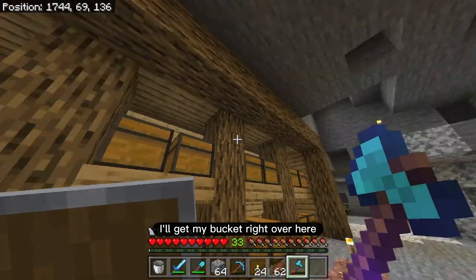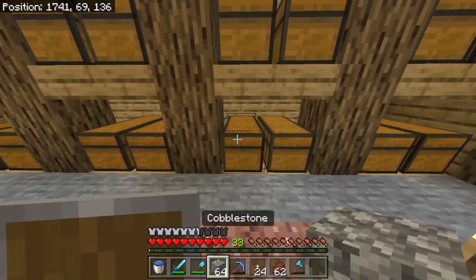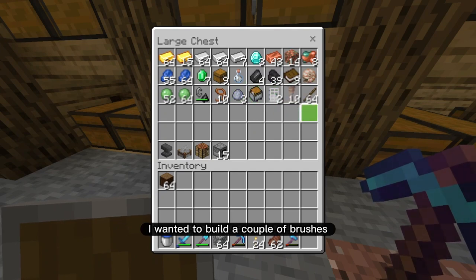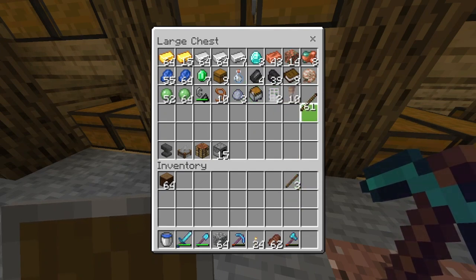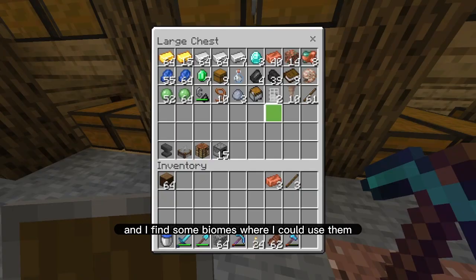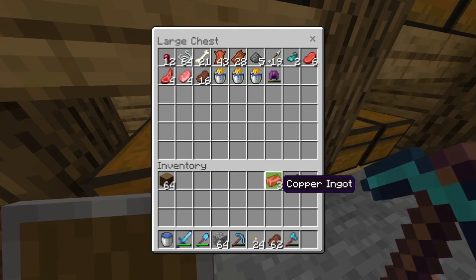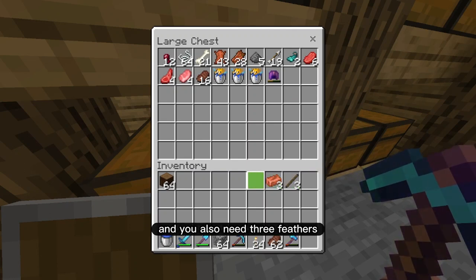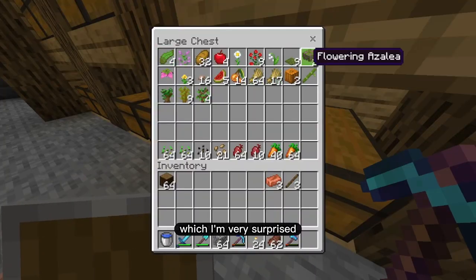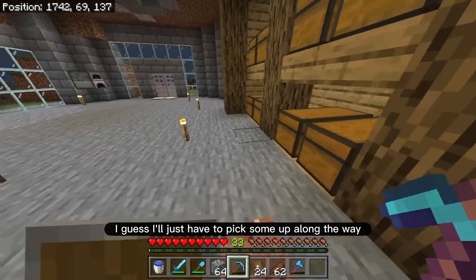I'll get my bucket right over here and fill it up with water. One more thing I wanted to do before I started traveling — I wanted to build a couple of brushes. I know you're going to need them if I find some biomes where I could use them. I don't know exactly how long they last, so I think I'm going to make three brushes. You need three sticks, three copper ingots, and three feathers. I'm very surprised I don't have any feathers, but I guess I'll just have to pick some up along the way.